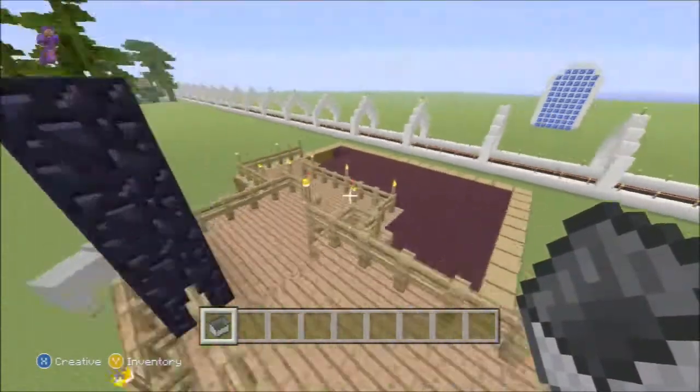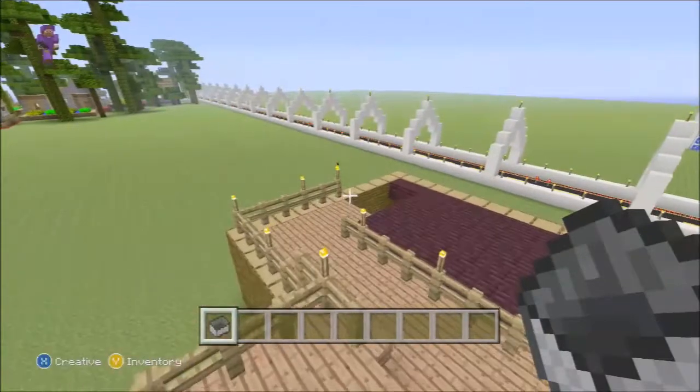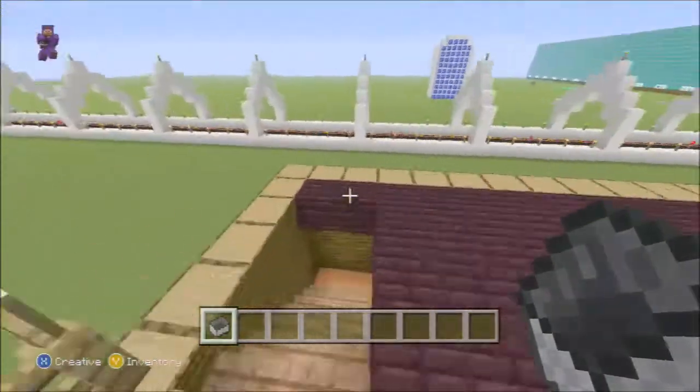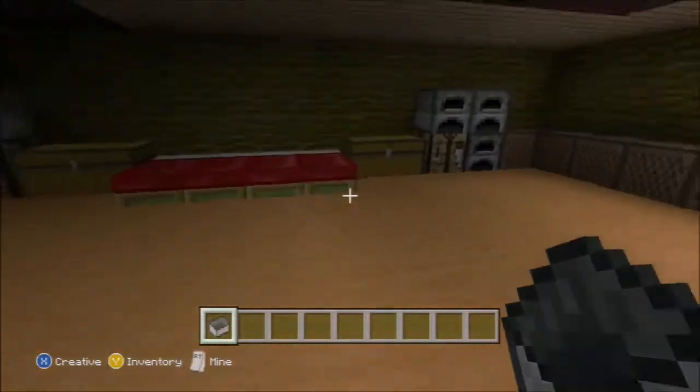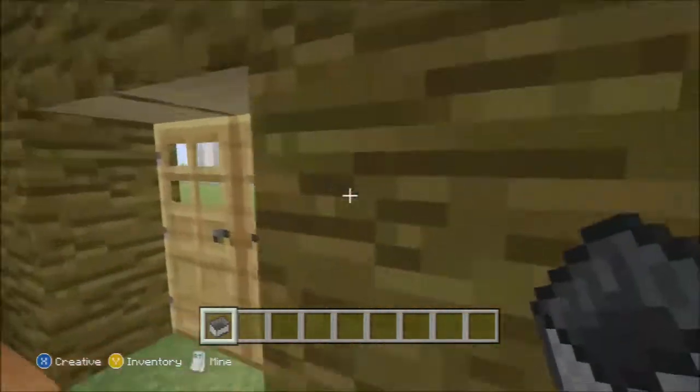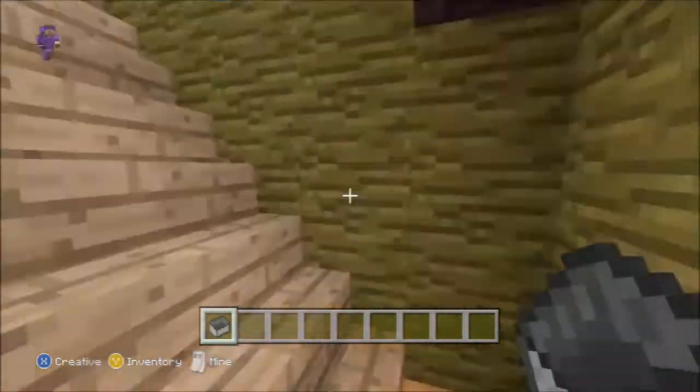Right here, my friend — he also helped me create this. Let me go in this way. It's basically a nice little log cabin with chests, beds, and furnaces. Let me head up first quick.